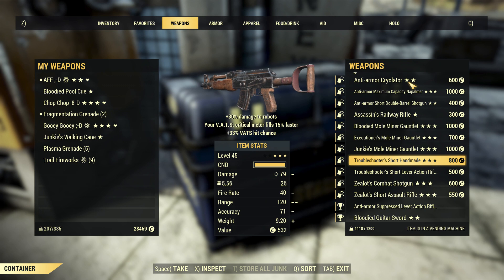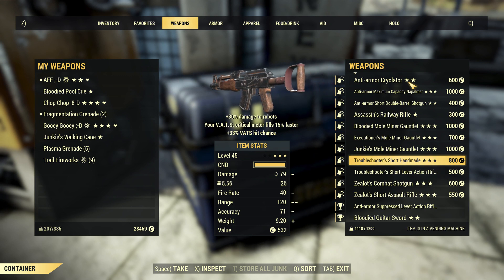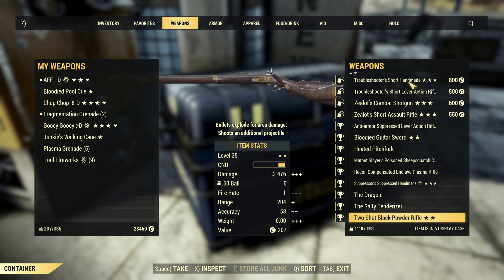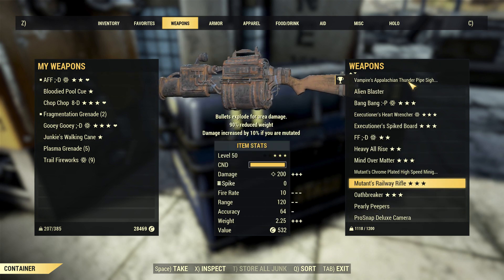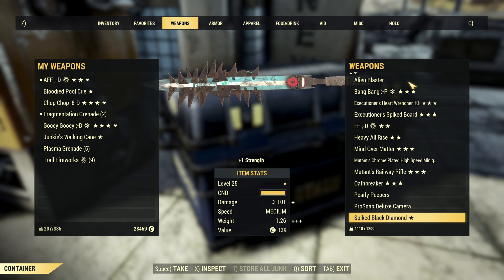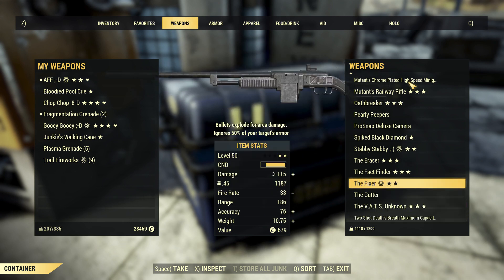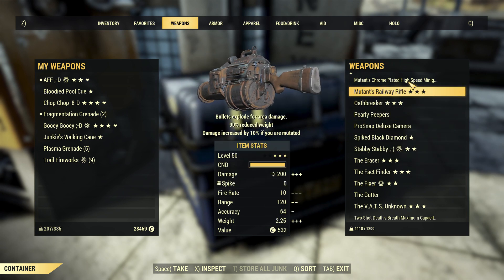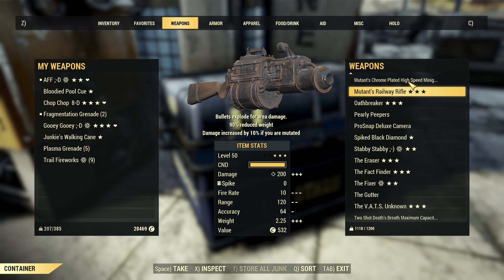Oh, troubleshooters handmade! It's scorched in here. This railway rifle takes them out no sweat. There's like a second when they're dead. It burns through ammo but it's fun. I don't know whether to give my railway rifle a try, use it in daily ops. That has completely failed.